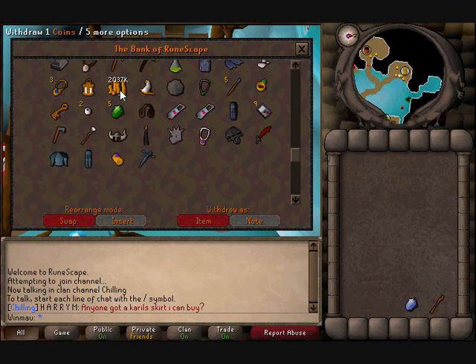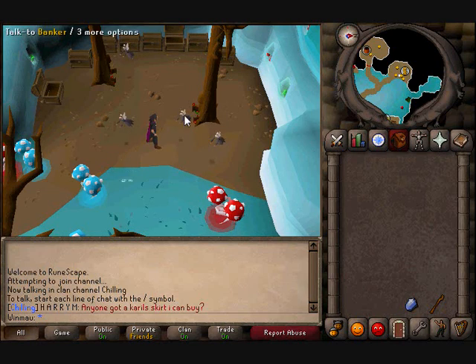I'm looking to get like 2.2, 2.3 mil and then buy a whip. So yeah, that was my bank.